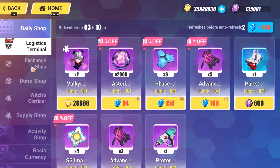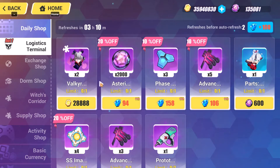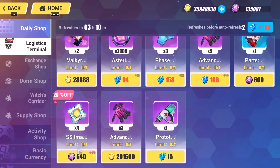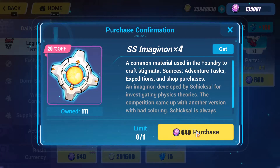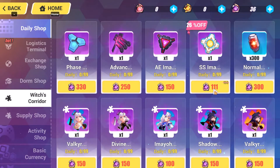Moving into the shop and where you can get them — check your daily shop because sometimes there are good deals in here. And today there's a 20% off deal on SS Imaginons. I think that's worth it for that little amount.